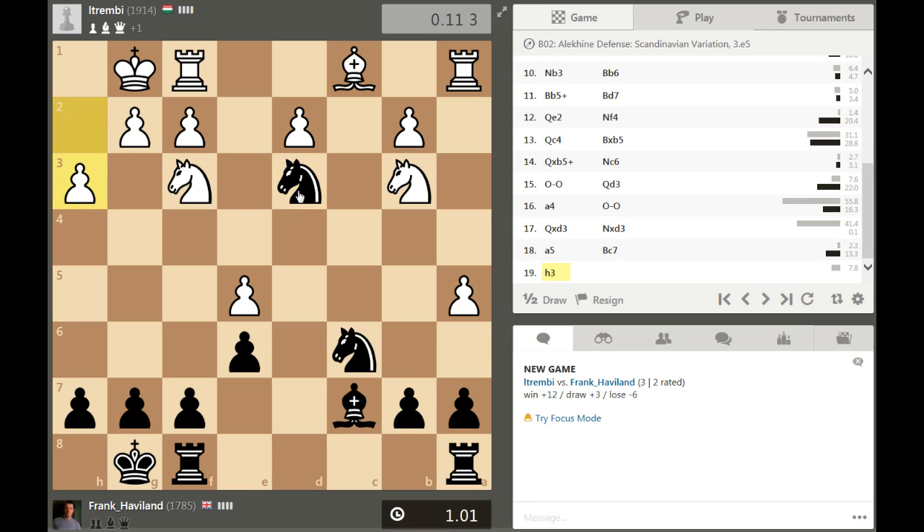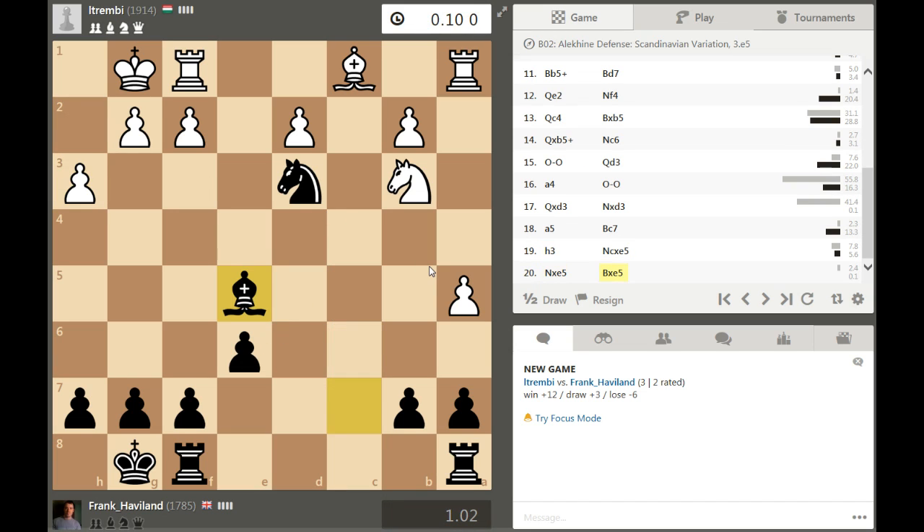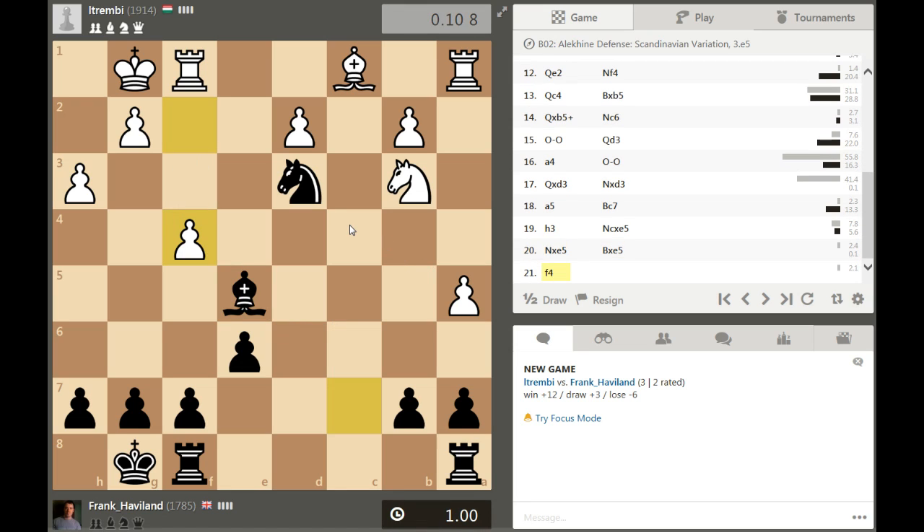Let's just play knight takes and keep the knight there, bishop takes. He's managed to free his position a little bit. If bishop takes, he plays rook f3 - is that even a big problem? Which piece do I want to keep? Bishop takes, rook f3, knight takes bishop - I think that still picks up this pawn here.